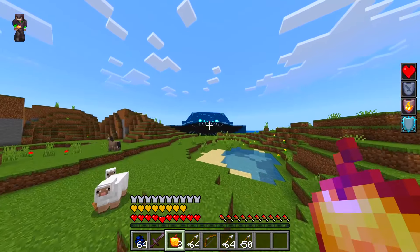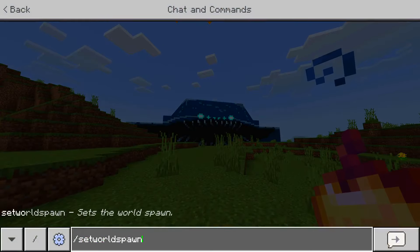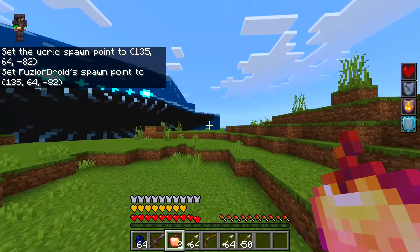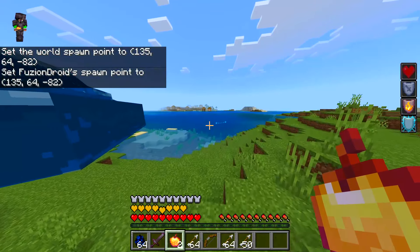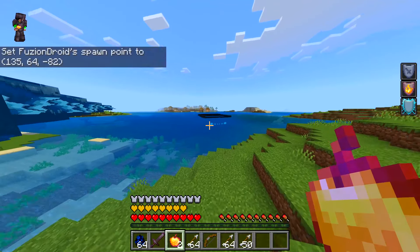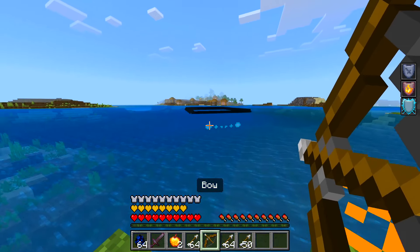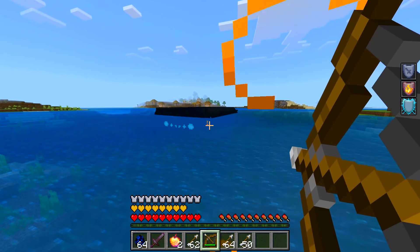Let's spawn the one on land again. There he is! Dude, he is massive! Set world spawn point — there we go. Do we attack the one on land? Probably not. It's gonna be kind of difficult with the water one, but oh my goodness, look at his eyes — he's glowing and everything. All right, let's attack him.